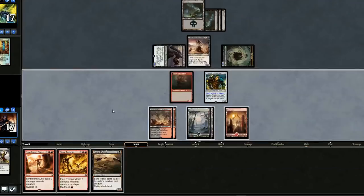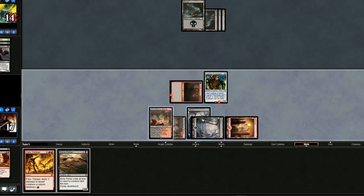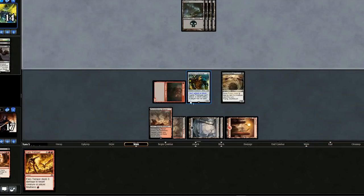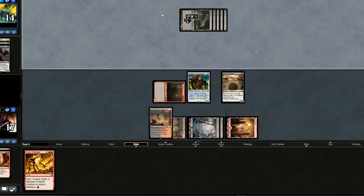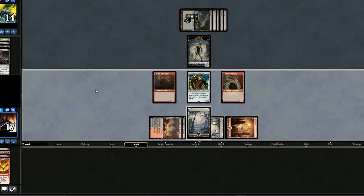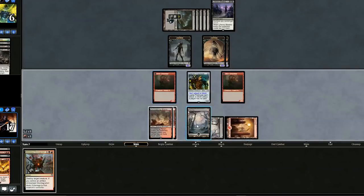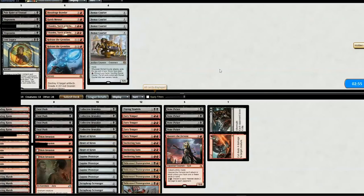Board Wipe — we'll swing in for three and drop Bone Picker. We're probably going to win this because next turn we'll dump Fiery Temper. Opponent plays Liliana's Mastery, but too little too late. We'll kill the creature, get a 3/4, and swing in with both guys — opponent has a long road back. Opponent plays Liliana's Mastery, but we kill a creature and swing in with all of our guys. That's game for us.